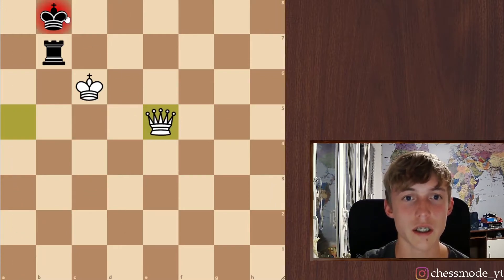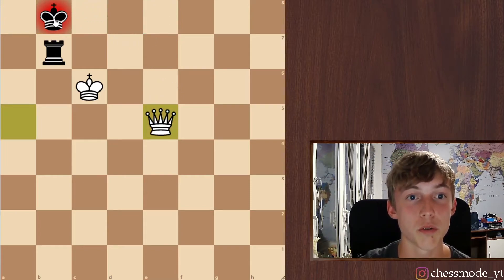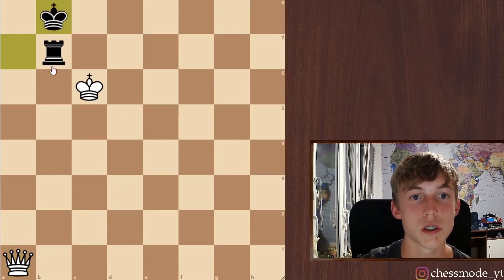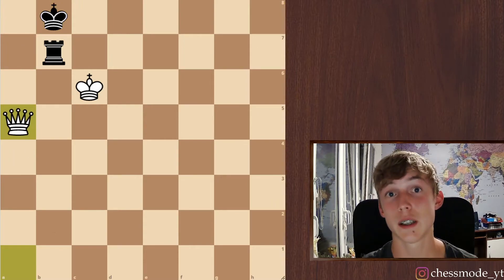You make a check. He can't go here because it's just checkmate. He has to move here or here — it doesn't really matter. You go here. And when he moves there, you just go here. And it's his move. Pretty simple and pretty beautiful.